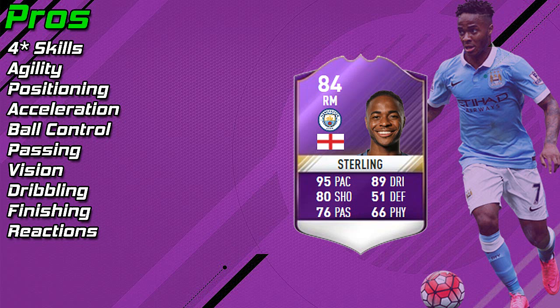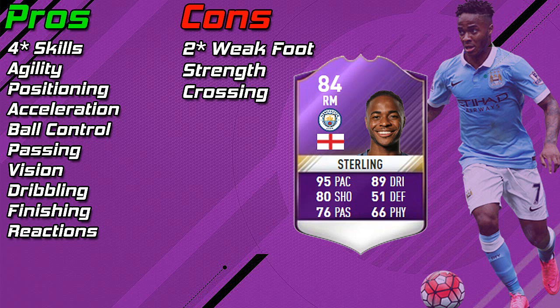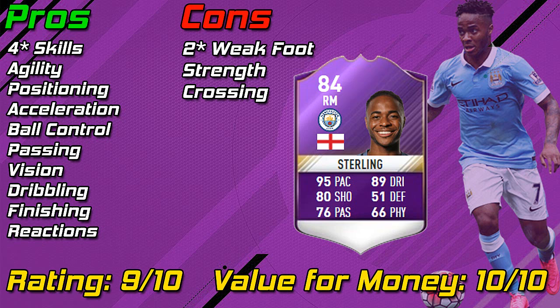The pros are clear and I've gone through most of them — dribbling is fairly self-explanatory. The cons are only really three: two-star weak foot, strength, and crossing. Overall I'd give Raheem Sterling a 9.1 out of 10 for his Player of the Month card, and 10 out of 10 for value for money since he's essentially free. I'd definitely recommend doing the three Squad Building Challenges — you also get three 25k packs and a 35k pack, and they're tradable. Definitely worth it.